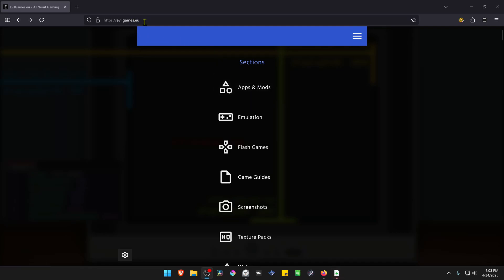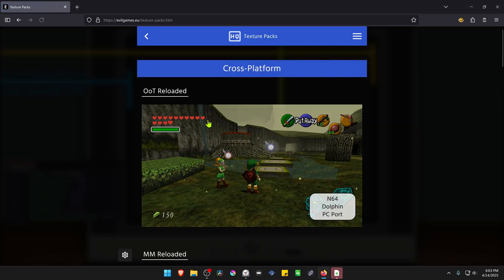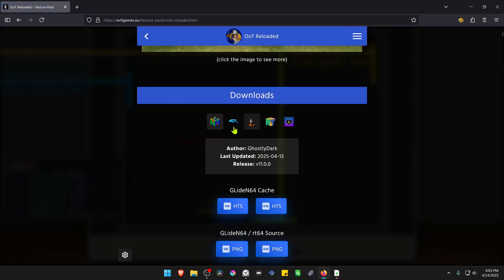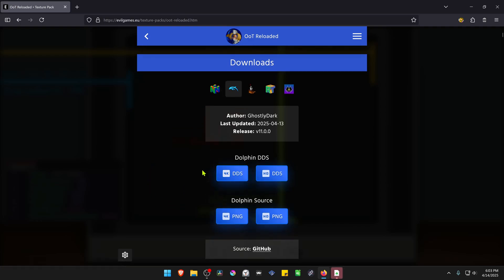Go to the EvilGames.eu website, then go to Texture Packs and open the Ocarina of Time Reloaded page. Scroll down a bit and go to the Dolphin section. From here, download the 4K DDS Texture Pack.